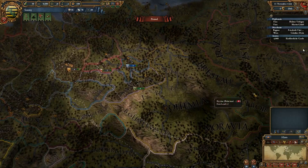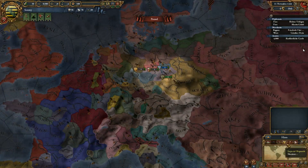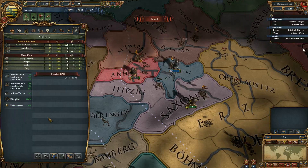Hints — maybe I should be reading those. Diplomatic map mode? Political map mode — there we go. Alright, first order of business: I can hire a free military leader. Cool.